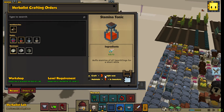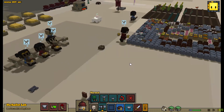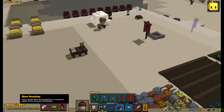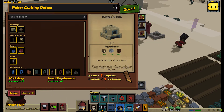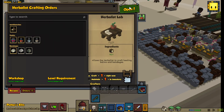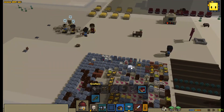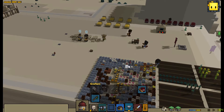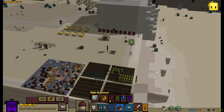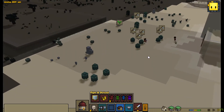Maybe I need stamina tonic, but it already costs a lot. Some progress. The herbalist is already there. Where's the trader? Because if there are no traders, that will give me nothing here. You won't get anything.